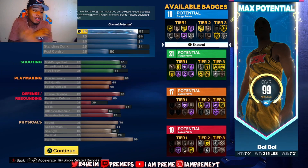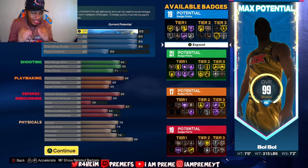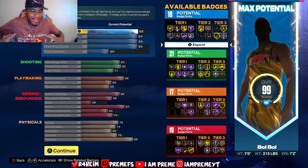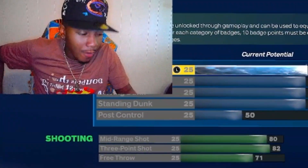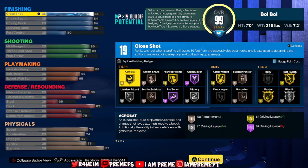We have a total of 80 badges, including the plus four you get. Y'all see a lot of gold, a lot of Hall of Fame. I did all of this very strategically — trial and error. Finishing: 85 close shot, 84 driving layup, 84 driving dunk, 84 standing dunk, 50 post control. That 84 is literally the threshold — the minimum to get the big man contact dunks. Close shot 85 so you can get that gold Fast Twitch. Everything plays a big role in your badges.